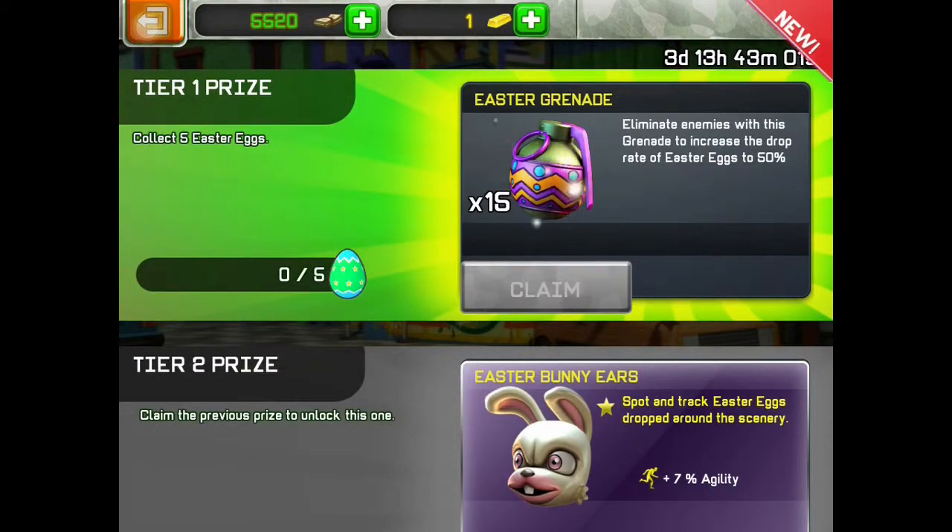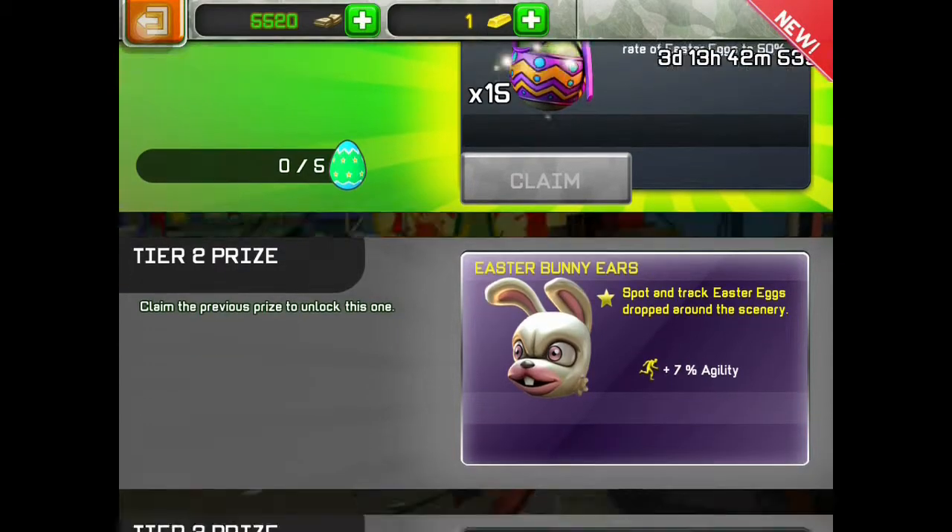It's called an event, and there are certain things you can earn by just doing certain things. First you get an Easter grenade, Easter bunny ears.